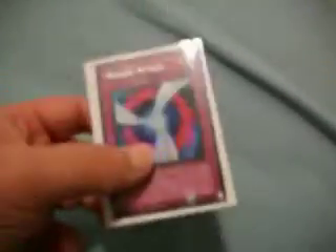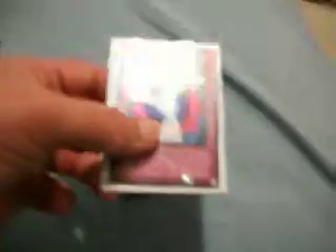Skull Lair — good for removing cards from the grave and good for getting the Doomsday Horror's attack up higher. Negate Attack — mine's pretty rare. Windstorm of Etaqua — take care of whatever you don't like when it's summoned. This is another burn card: when a monster is sent to your opponent's graveyard from anywhere, your opponent takes 300 damage. I think it's a vampire selling coffins card.